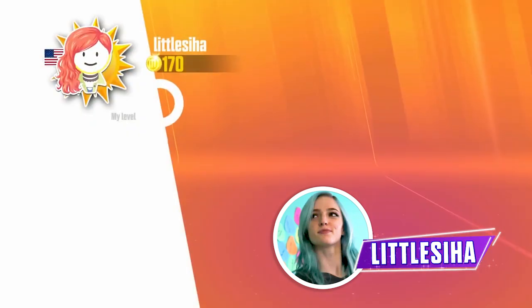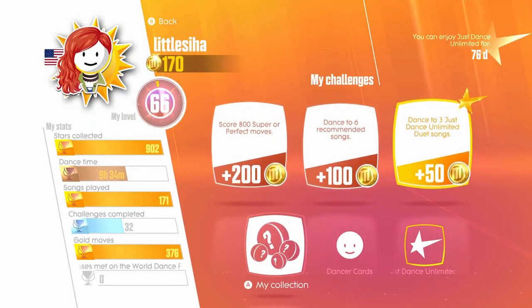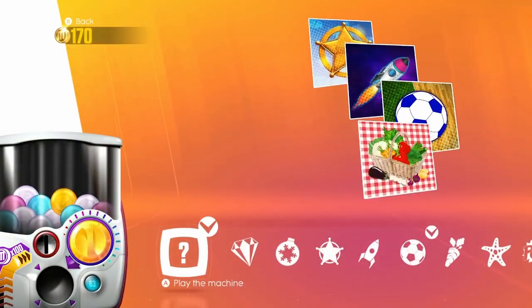A brand new feature in Just Dance 2018 is the vending machine. Earn mojo by playing songs, leveling up, and completing challenges. If you have Just Dance Unlimited, you can get bonus challenges to help you get mojo even faster.